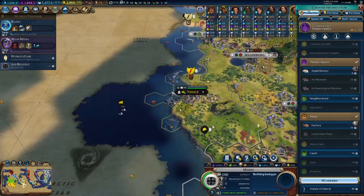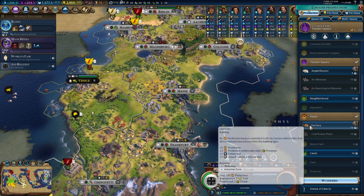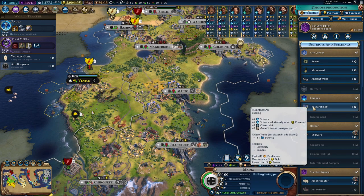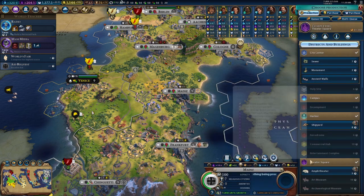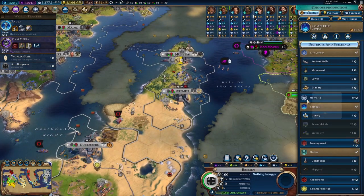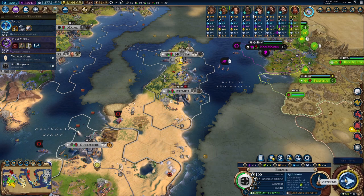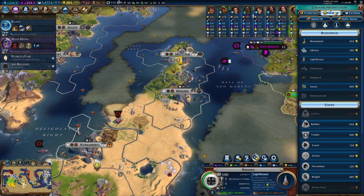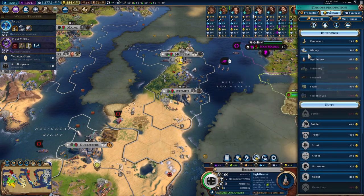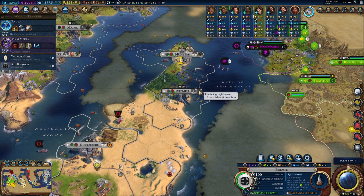Let's push eastbound. We'll buy a research lab, further boosting our science. Burman got done with the campus — perfect, so we can get started on that. We are immediately going to focus on getting our housing situation sorted out in that city. In the meantime let's buy a granary, buy the lighthouse, and work the granary. That'll cover our needs for the time being, helping food growth, and we're not worried about housing pressure.